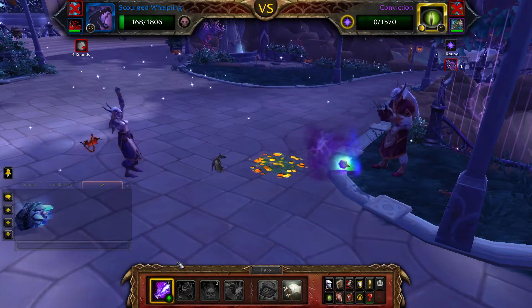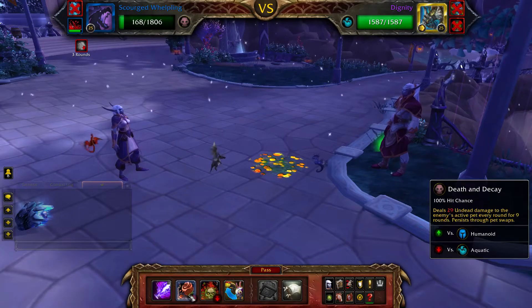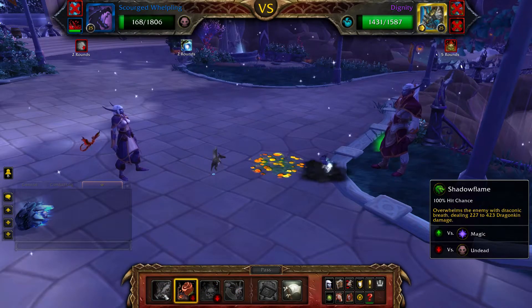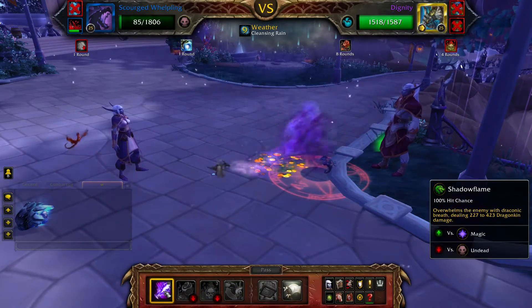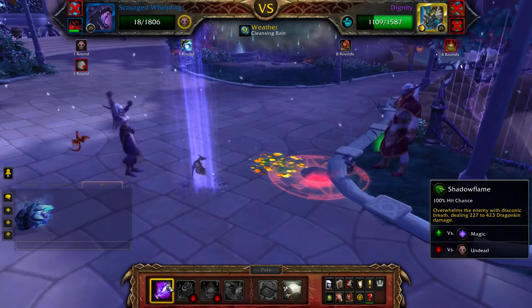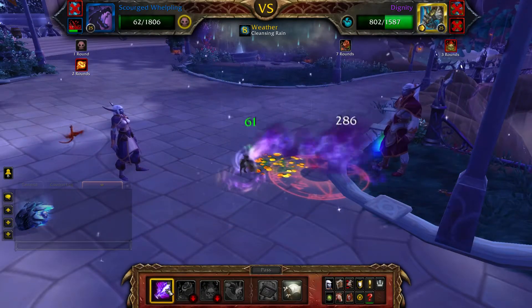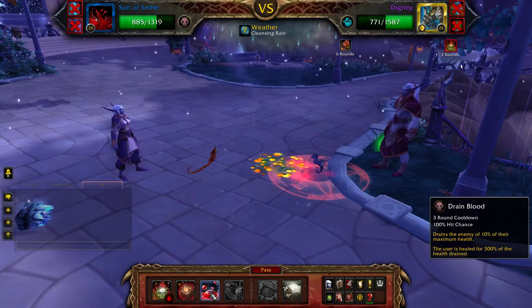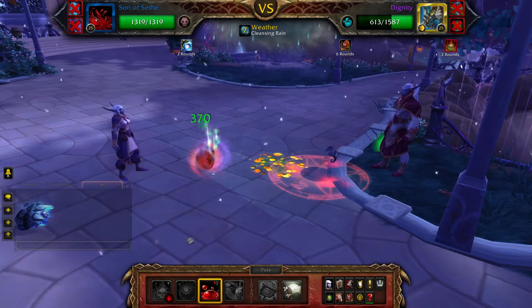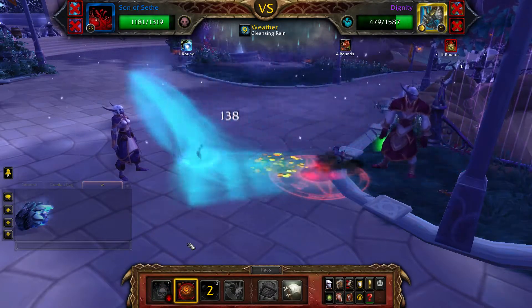Once Conviction is defeated, Dignity will enter the battle. Cast Plagued Blood followed by Death and Decay, and then use Shadow Flame until your Scourged Whelpling is defeated. Once your Scourged Whelpling is defeated, your Son of Seethe will enter the battle. Cast Drain Blood on cooldown, Touch of the Animus on cooldown, and Plagued Blood to fill until Dignity is defeated.